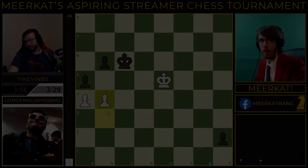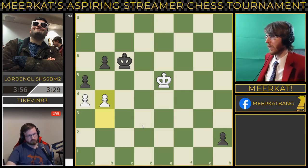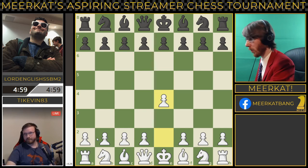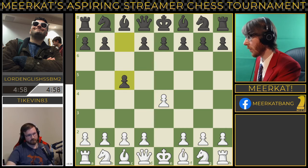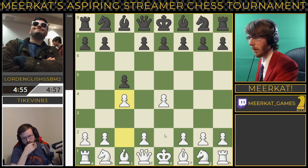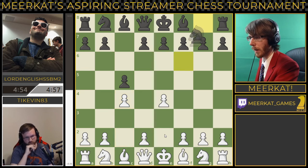Lord English deciding that the rest of the game is not worth his time, and we are going to go to a tiebreaker. Game three, ladies and gentlemen — this is going to be a five-minute tiebreaker. Five minutes, no increment for these two players. And here we go — TyKevin with the white pieces, and we're getting the Sicilian defense here. E4, c5.